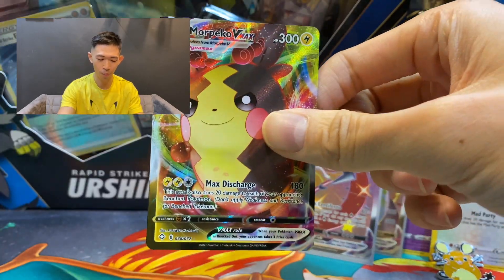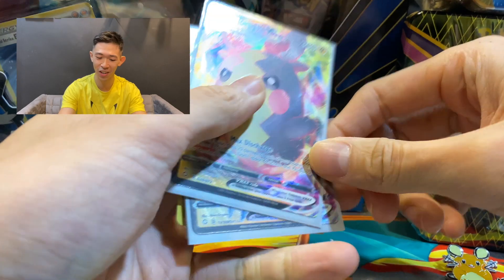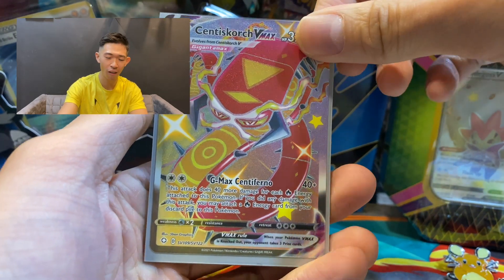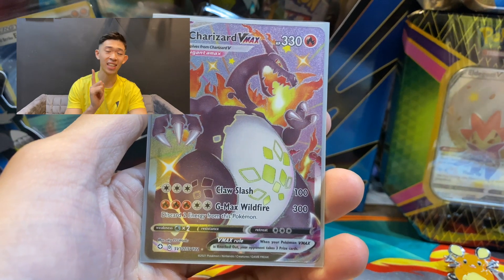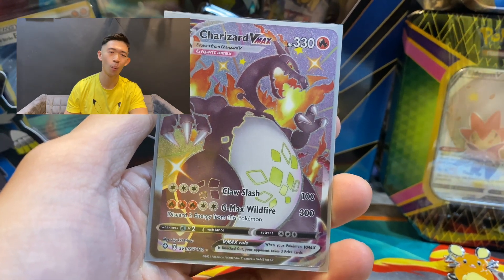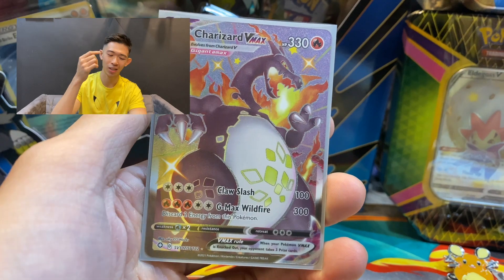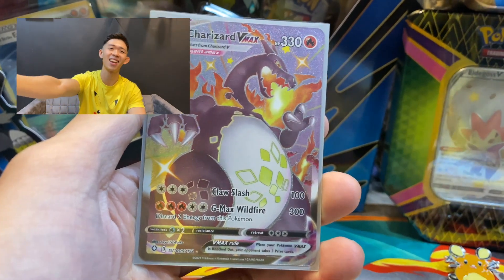Centiskorch Vmax and the Morpeko Vmax — this has been a very amazing video indeed. Let me show you guys first the promo cards: the Bundle B promo card and the DNA promo card. And now we got the Morpeko Vmax card, the Centiskorch Vmax, and obviously the one that shocked me the most — the shiny Charizard Vmax card. This is part one of two — next video I'll open the Galarian Mr. Mime box and the Polteageist box. Please subscribe, like this video, and comment whatever you want — I'll reply to you guys. Thank you so much for watching, see you in the next video!